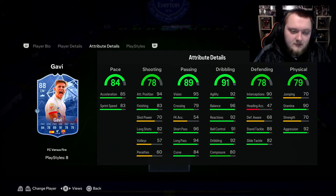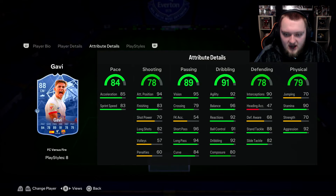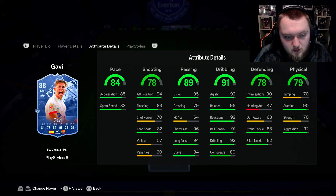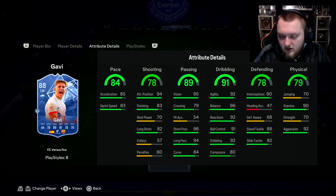The Fire version of Gavi has really nice in-games too - good pace, solid shooting, though you need to boost that shot power up to get the Trivelas working. Great passing, same dribbling, and defensively and physically not too different. Ultimately, what you're paying for is whether you prefer five-star skills or five-star weak foot on your midfielders.